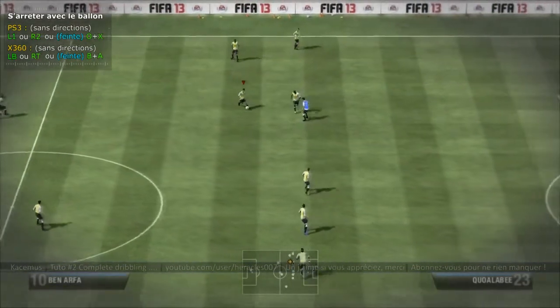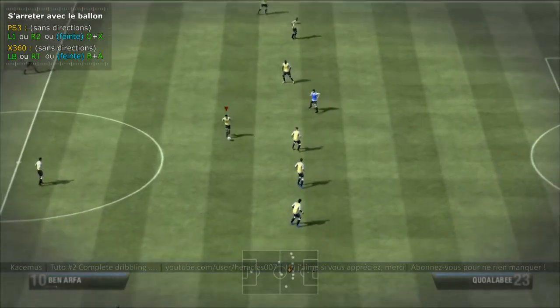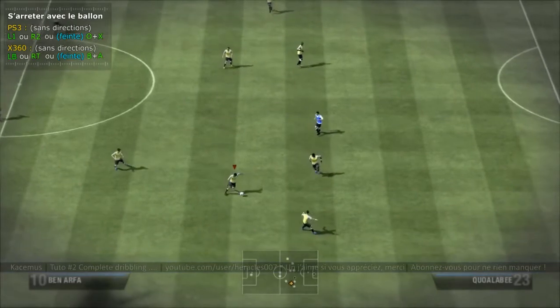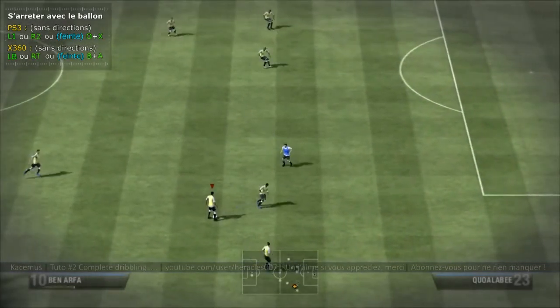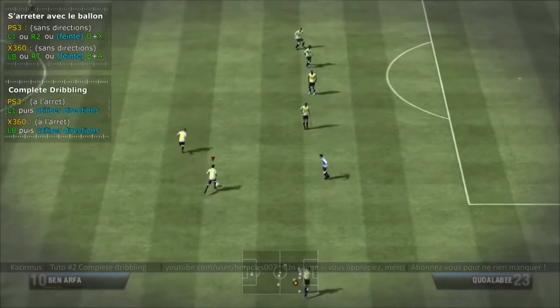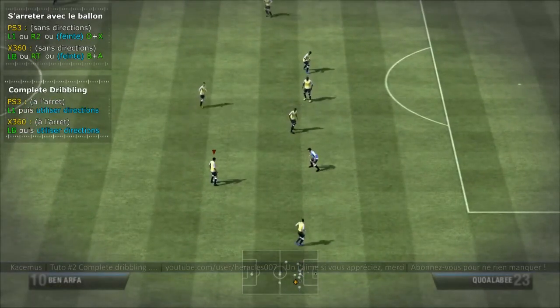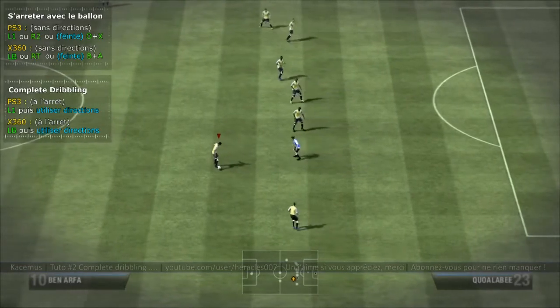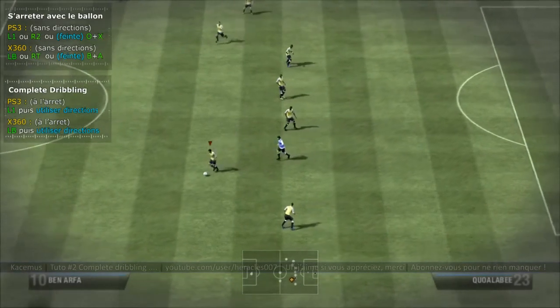Les façons de s'arrêter sont importantes dans FIFA 13. Pourquoi je vous montre ça ? Parce que le complet dribbling ne s'effectue qu'à l'arrêt. En appuyant sur L1 (ou LB), à l'arrêt, si je reste appuyé sur L1, le joueur va s'arrêter — c'est une touche qui permet de s'arrêter — et derrière je peux enchaîner un dribble.